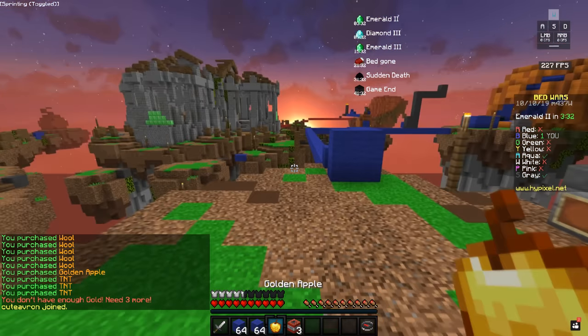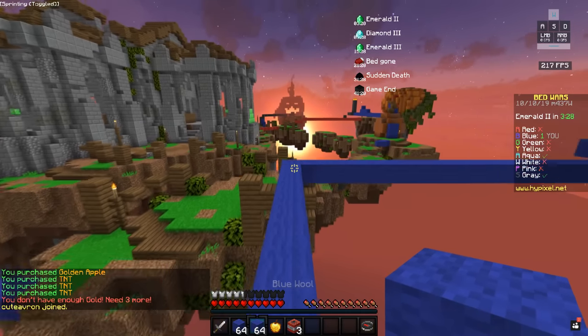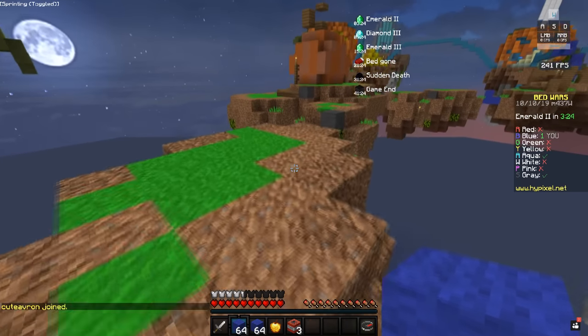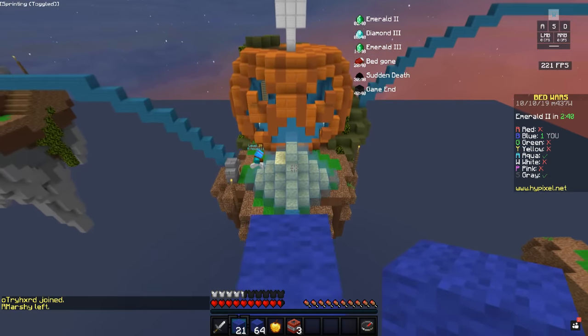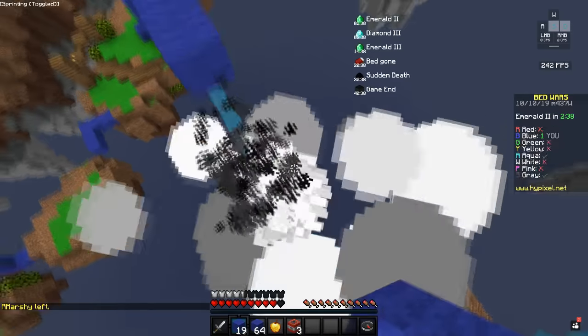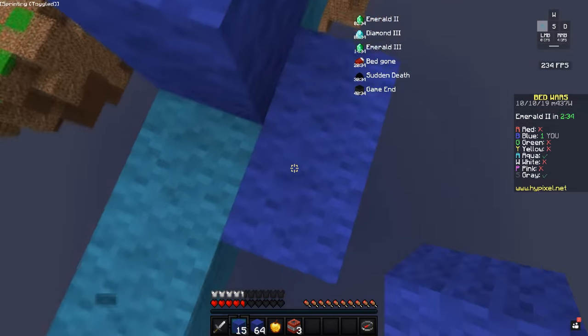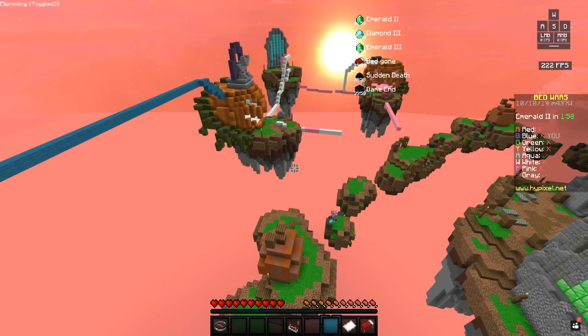We've become the bomber man — we have three TNT and a gap, everything we need to take these two teams out. Looks like both of them are just chilling at their bases. The prey is throwing fireballs at us. We sadly lost this game, but as I said, I'm not the best Bed Wars player. We're going to play another one. I'm telling you guys, take advice from a noob like me — if I can do it, anyone can do it.